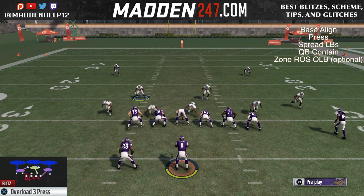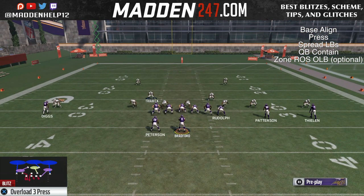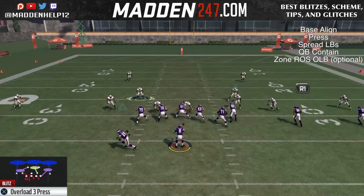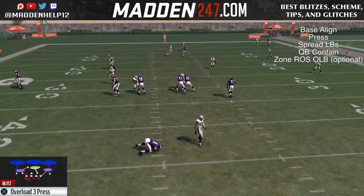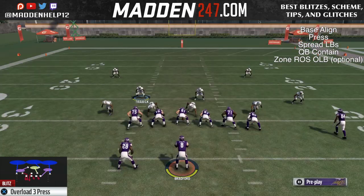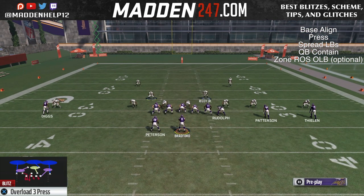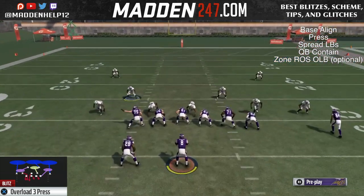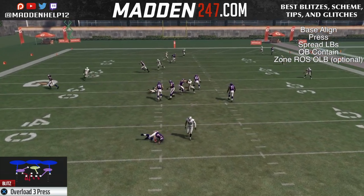Now the setup for this is you want to base align, press, spread your linebackers, QB contain, and then you can actually put that right-of-screen outside linebacker in a zone coverage. We're only sending three people and you see we're going to get that guy blitzing in untouched. You do want to make sure he has high speed, acceleration, and pursuit because you do not want him to take a bad angle towards the quarterback and possibly get blocked and run straight into an offensive lineman.